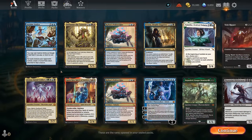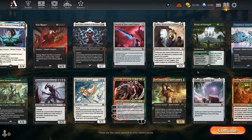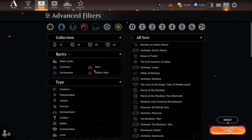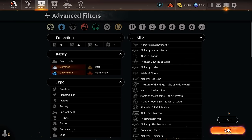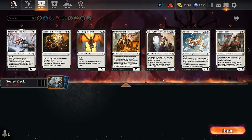It looks like some sort of chaos sealed with multiple different expansions. Well, that's a lot of rares. Let's have a closer look. The way I like to build my sealed decks is take a look at rares and mythics, which appear to be most of the cards. Do we have any commons and uncommons? I guess that explains that — so only rares.